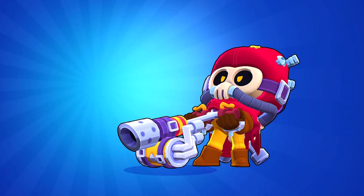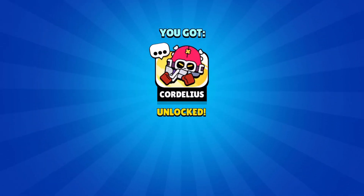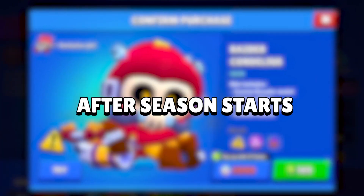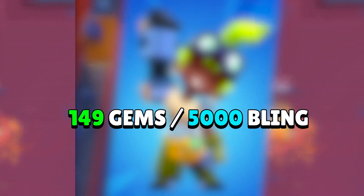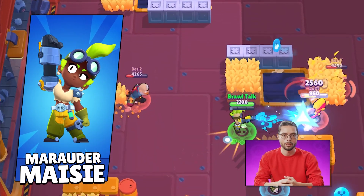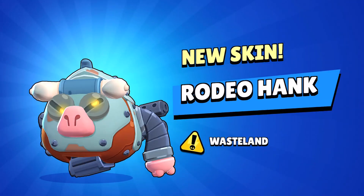The next one is the Raider Cordelius, and this can cost like 149 gems or 5000 bling, which will be available in early September after the Back of the Ranger season starts. The next one is the Maruda Macy, which costs like 149 gems or 5000 bling, and is also a Power League skin, so you can get her there too. And the next is the Rodeo Hank.